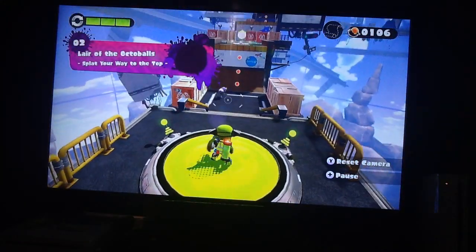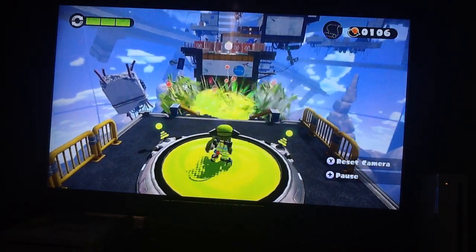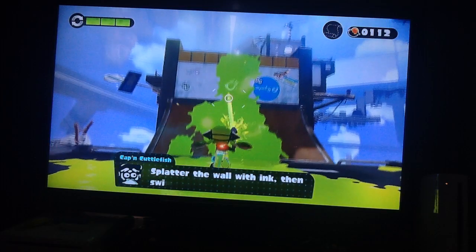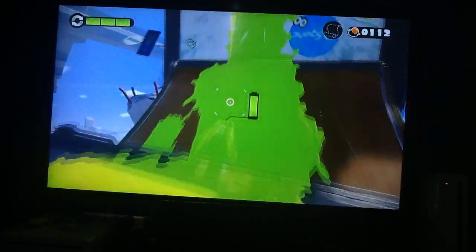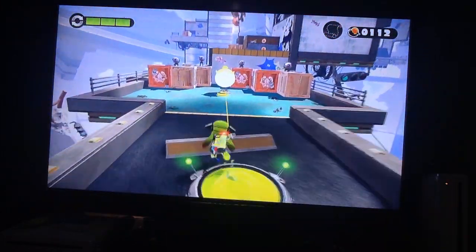How fitting that the very first enemy we see in the Lair of the Octoballs is an Octobomber. Those Octobombers - if they get a good line of sight on you, they will light up their fuse, come charging in at you, and then explode when they get really, really close to your position.